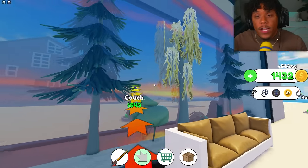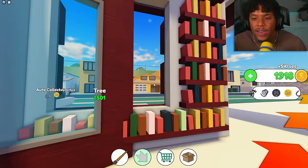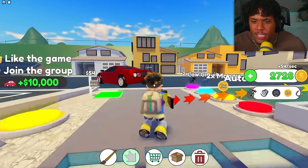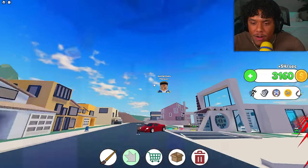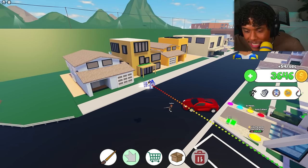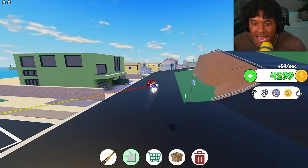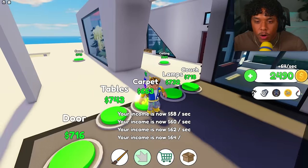There are a whole bunch of dope wall displays — couches, bookshelves. I've never seen wall displays like these in a tycoon before; they're super unique. There's a bookshelf around the window with a guitar. Then someone started shooting at me — I knew someone was gonna try to evade my place. As Iron Man I chased them off.